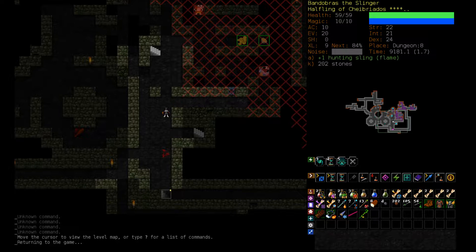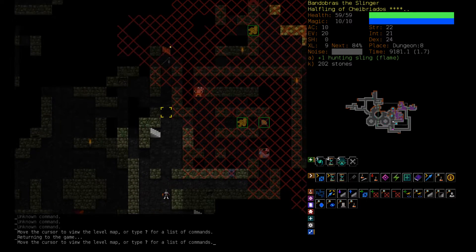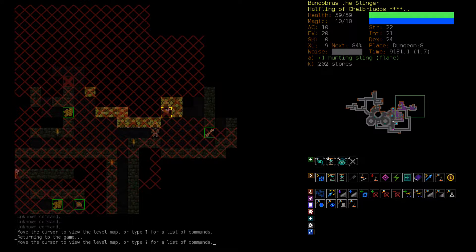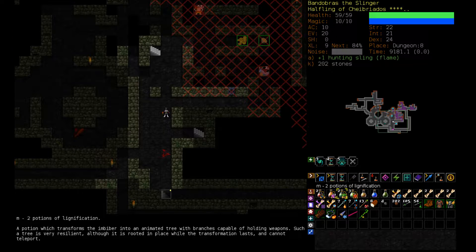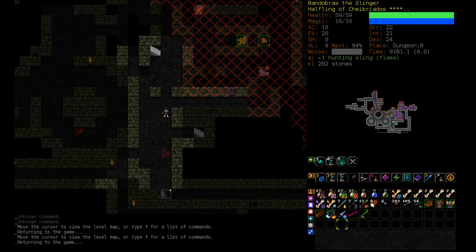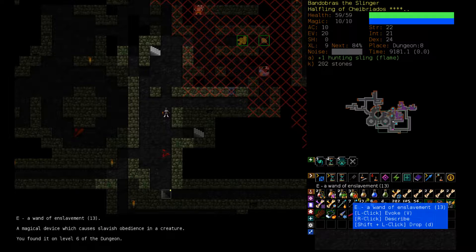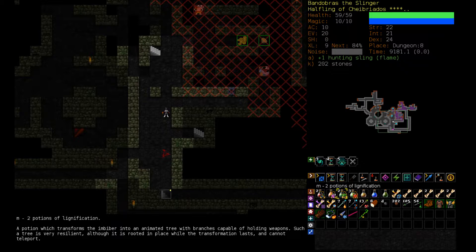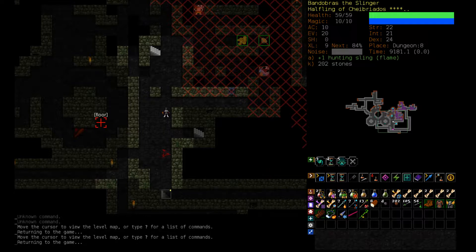We also have some killer bees. This is a hive — we've seen one bee and I just want to avoid these. But if they noticed me, I thought I'd mention my plan: first I'd try to use the Wand of Enslavement. If that failed, I'd either use a Potion of Resistance or a Potion of Lignification. Both of these give you poison resistance.